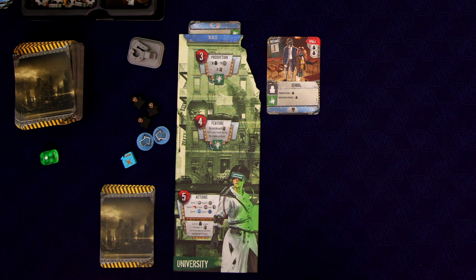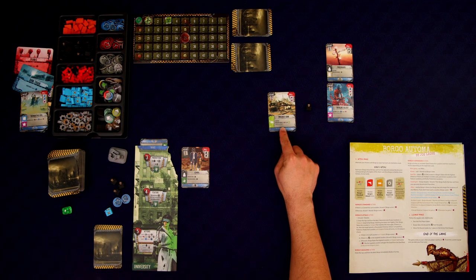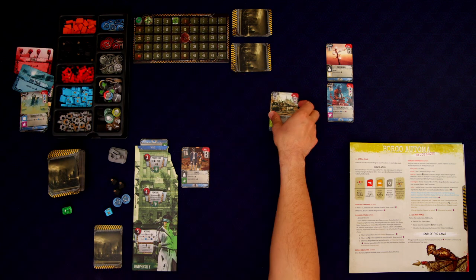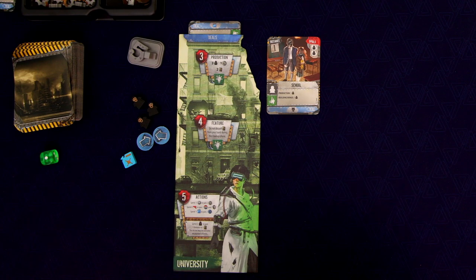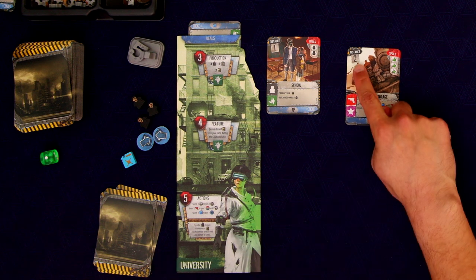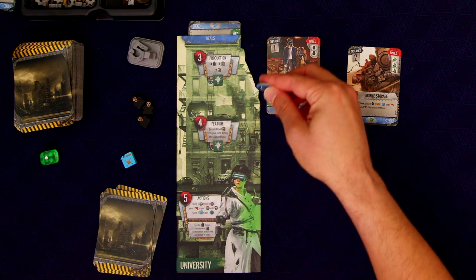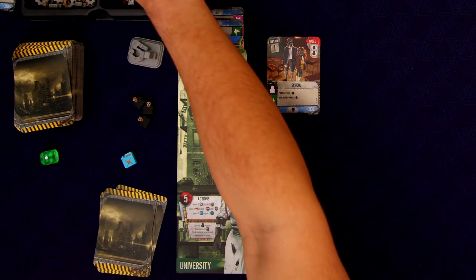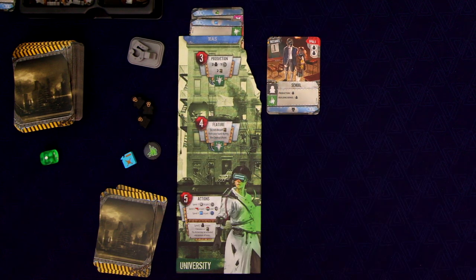The downside to doing deals is that they aren't worth points at the end of the game, unlike buildings which are each worth one point. We have two contact tokens — let's go ahead and make a deal using this mobile storage. This has a distance of two, so we spend both our blue tokens. But we get one of these wild goods tokens, which we can convert into any of the goods whenever we want. That's going to be powerful to have each round.